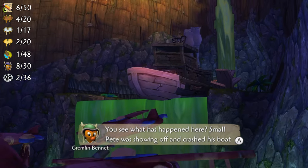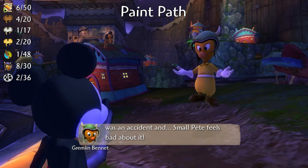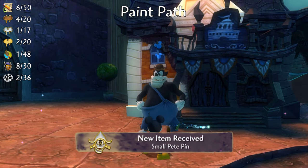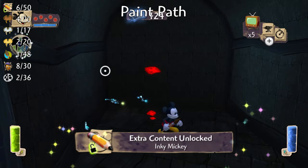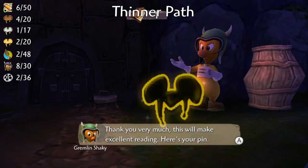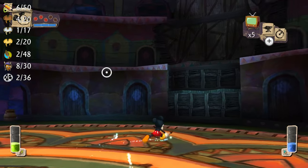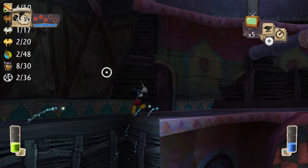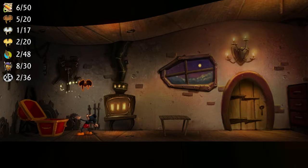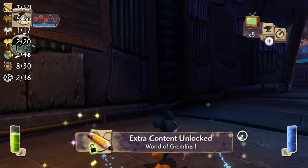In the World of Gremlins comes our first decision point that revolves around Small Pete's shiplog. You can find his shiplog in a chest on his boat. If you take the shiplog and either give it to Gremlin Bennett or keep it until you meet Small Pete again in the European boat ride, you will get the Small Pete pin from Big Bad Pete in Mean Street, and you will also unlock a room in the coliseum that has a concept art and a bronze pin. But you could also take the shiplog and give it to Gremlin Shaky and he'll trade you the shiplog for the gremlin pin. If you ignore the shiplog entirely then you won't get any collectibles so there's no point in doing that. It'll still be up to you which path to take as you'll still have at least two more playthroughs to get the other rewards. Fix Gus's house and go inside to find a bronze pin. Near the entrance thin out the wall and run through this hallway with the crushing machine to get a piece of concept art called World of Gremlins 1.